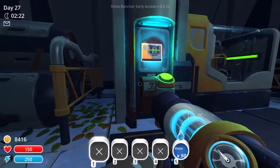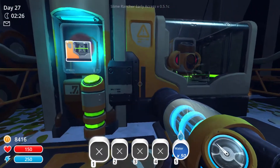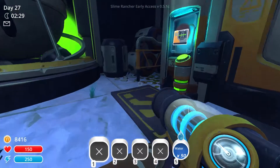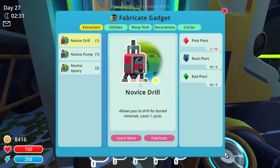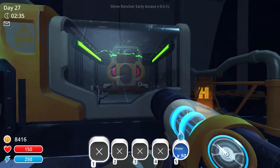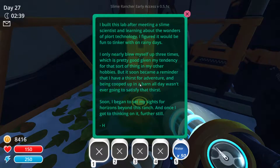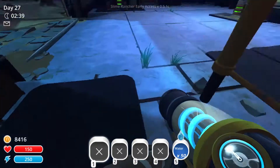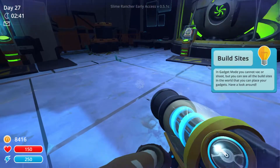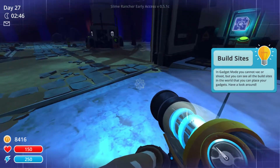Hey everybody, so I've stored a bunch of plorts in the storage unit and I've built one drill, one pump, and apparently two apiaries. I'm not getting pink plorts so I'm gonna have to get some more of those. I'm not really sure what I'm supposed to do with these things - let me see what this guy says. Okay, gadget mode - you cannot vac or shoot.